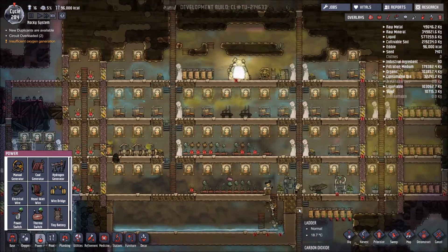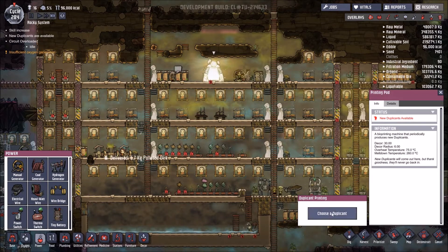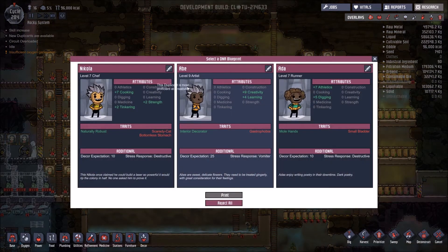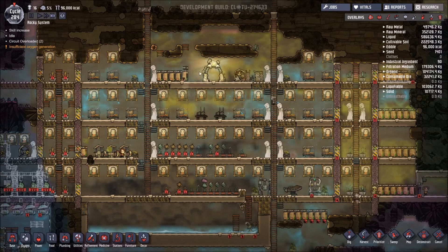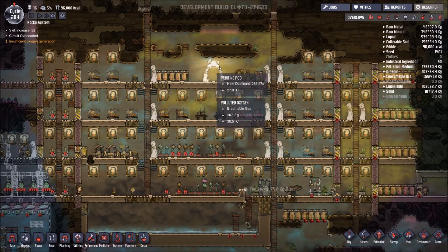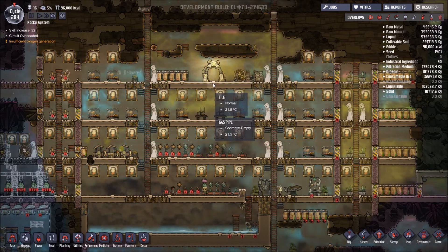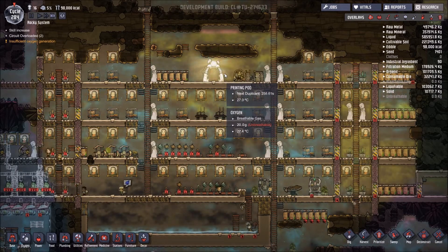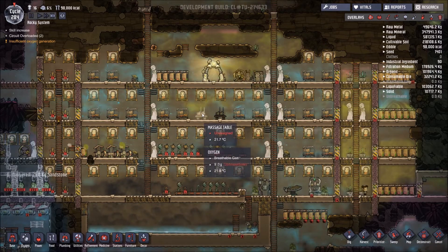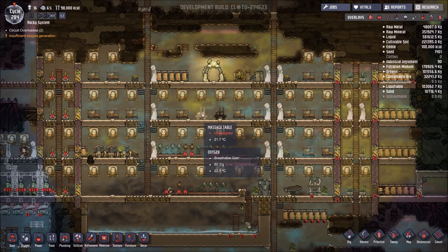One of the biggest bugbears — you may already know — is the printing pod. When I don't want a new dupe coming in, that noise in the background really really irritates me. So if you're like me and you don't want to take every single dupe whenever it's available, they're going to give you the option to switch this off so you don't have that constantly wearing in the background.